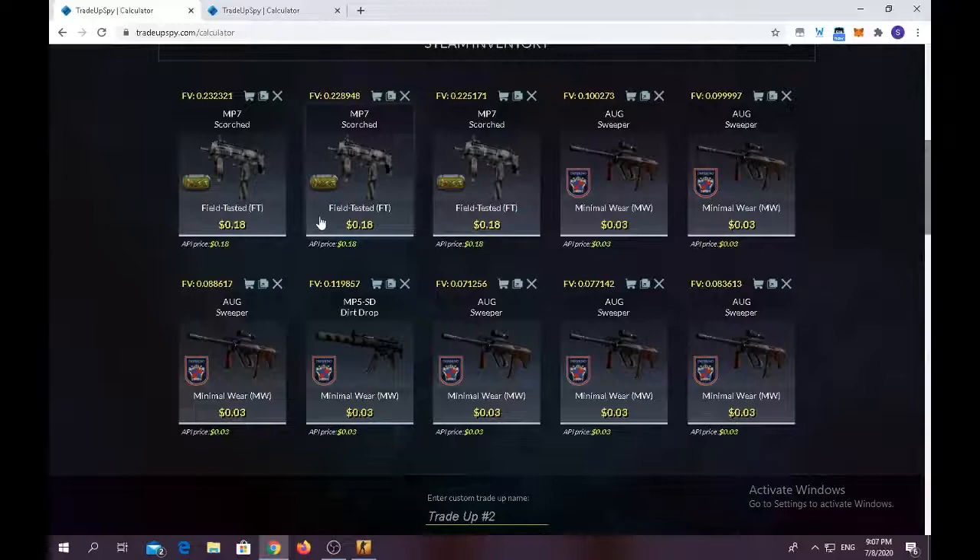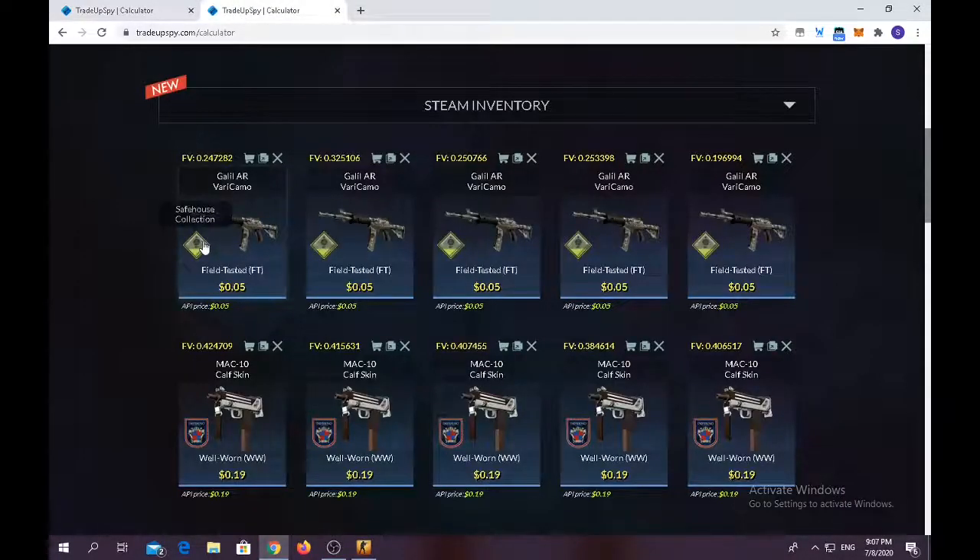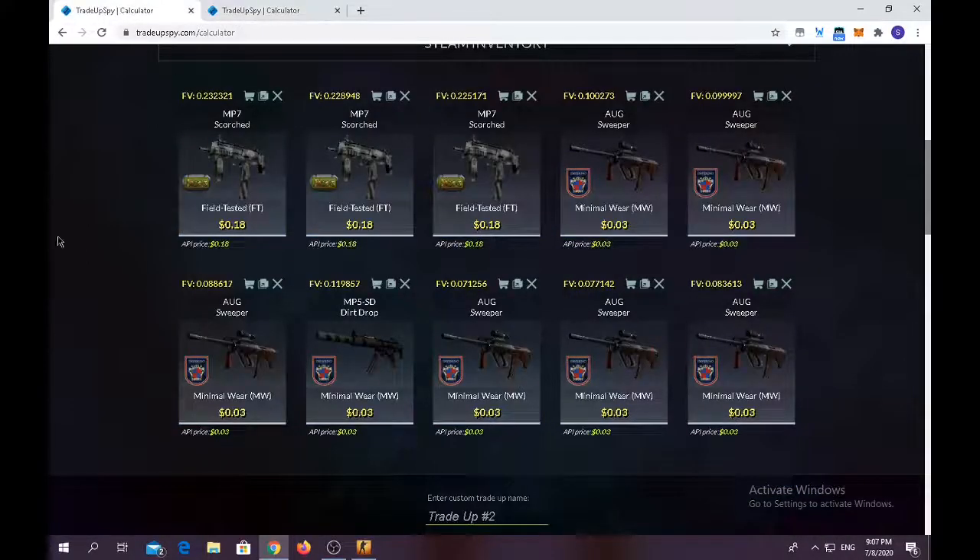In this video we're gonna make two trade-ups. One is my favorite trade-up, which includes five Safe House collection skins in field tested condition and five 2018 Inferno collection skins in well worn condition. But first we're gonna start off with the other one.